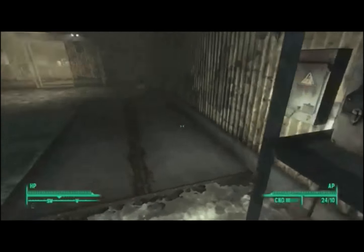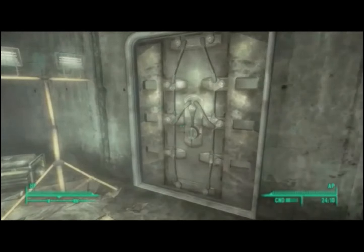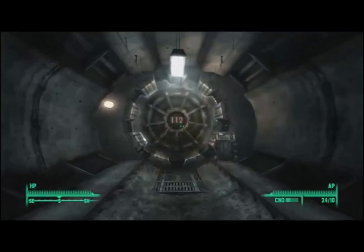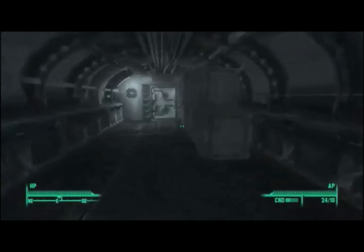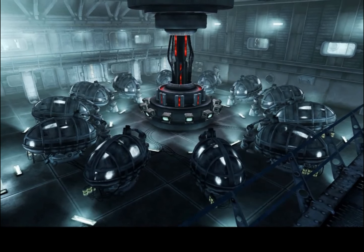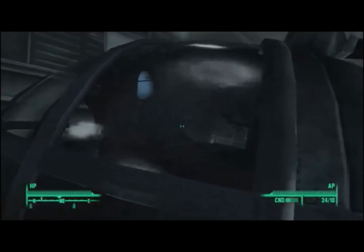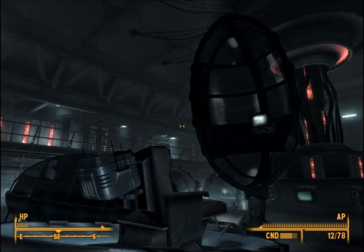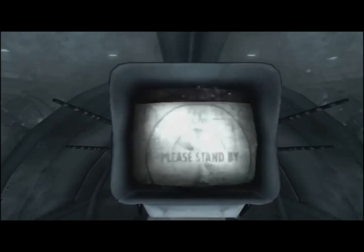Number five on our list comes from Fallout 3 and is one of the most memorable quests of any Fallout — it is called Tranquility Lane. It begins deep inside Vault 112. I won't say why you're there to avoid spoiling the main quest of Fallout 3, but I will say you enter a room full of pods — memory pods from Fallout 4, or loungers as they're called in Fallout 3 — and you're instructed to enter one. All of these pods have people in them. Why are they there? How long have they been there? Are they trapped?